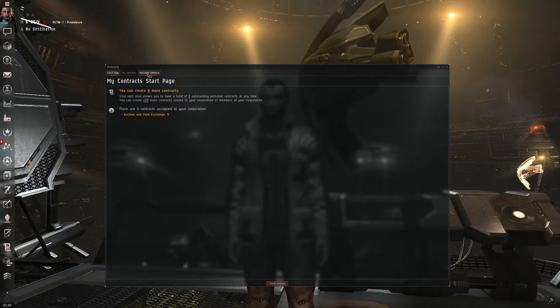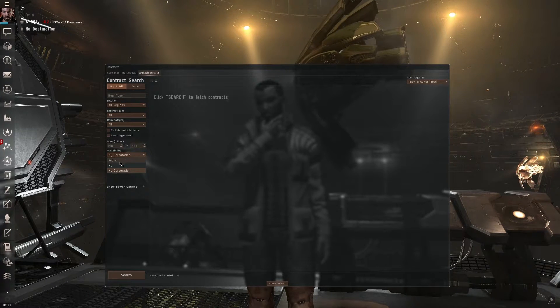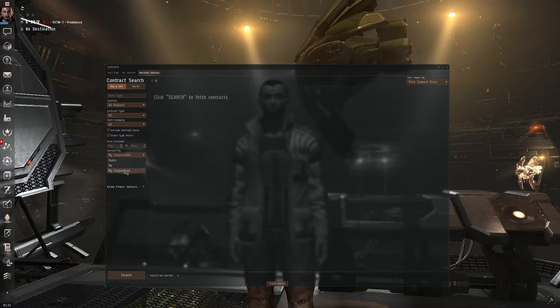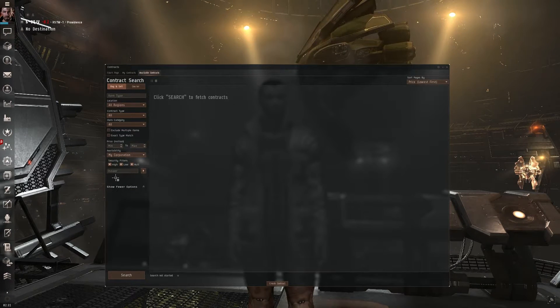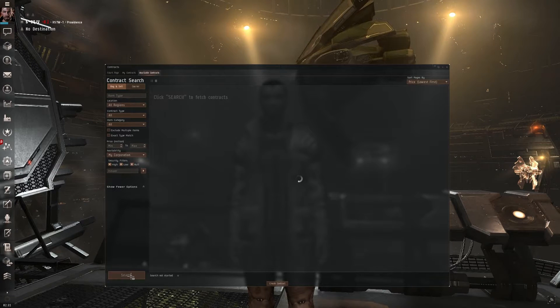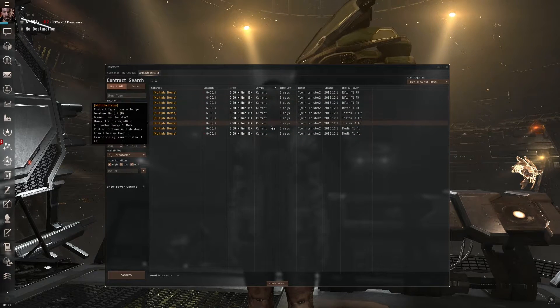You'll want to go over to the Available Contracts tab. Once you're there, you can isolate specific types of contracts. What we're going to do is search for contracts that are specifically available to our corporation only. We'll leave everything else blank, then click Search, and all of these contracts are available only to members of our corporation.